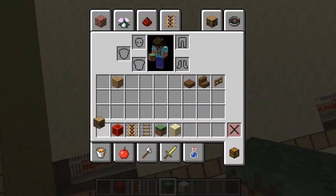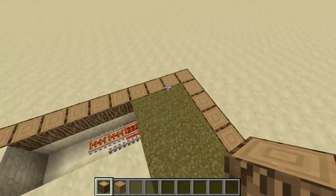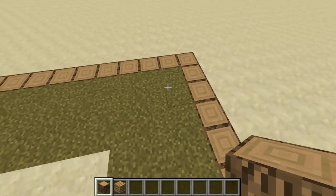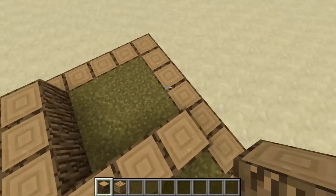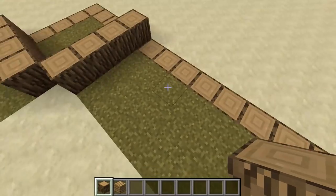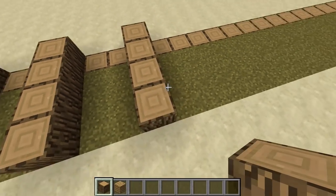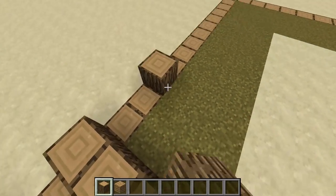Now it's time to build up the separate sections the sheep are going to be living in. You need your wooden blocks and planks. Each section will have a three-block-long wall with a two-by-two square in the middle. Come to the end wall and create a three-by-three square — go one, two, three, then leave a gap of two, and repeat that pattern of three blocks with a two-block gap all the way along.